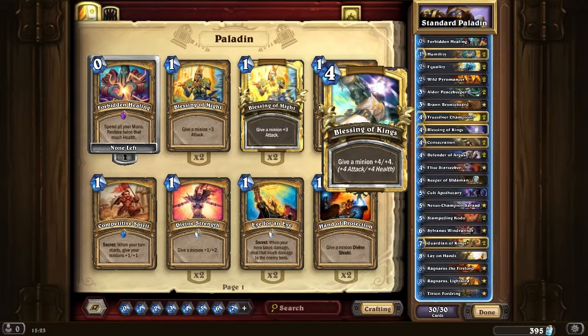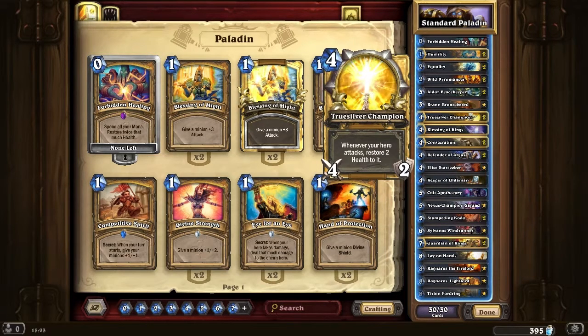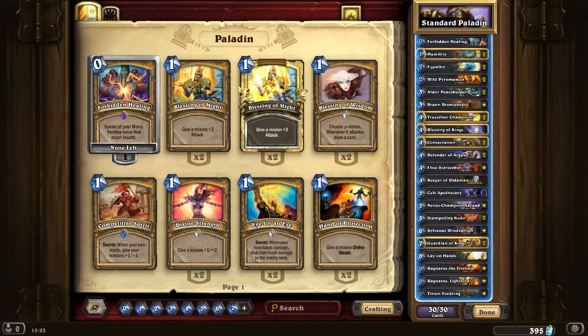One of the best things is Kings. True Silver is really the early game healing - you can get a 4-4 from that. One of the things I'm still debating: if you've got a 4-4, would you Humility it and then hit it with True Silver? Sometimes that feels like a better play, because if you really want to make sure their health isn't going down too fast, that is an important consideration. On that note, I think I will leave it there. Thanks for watching.